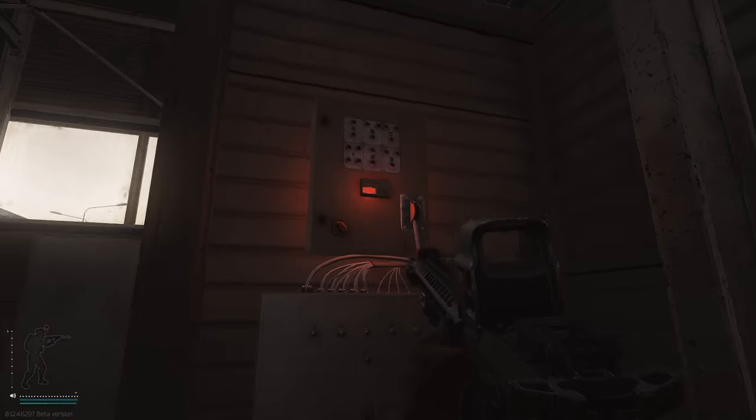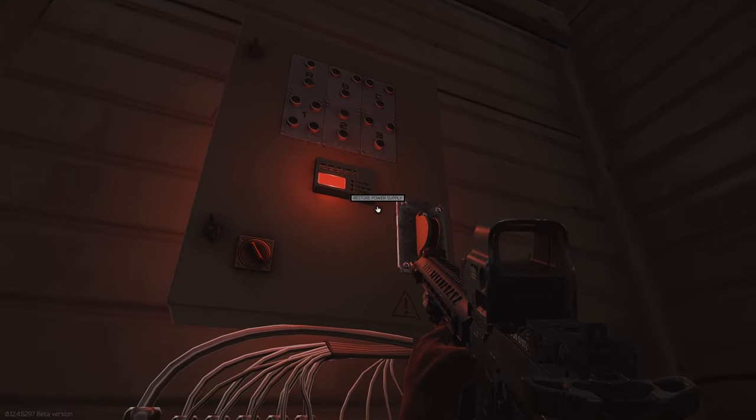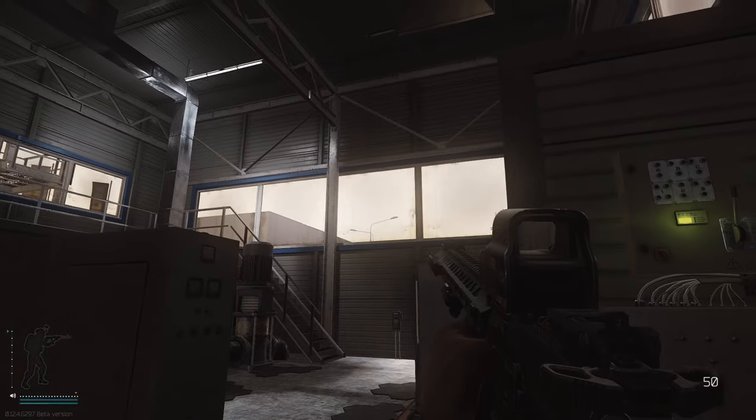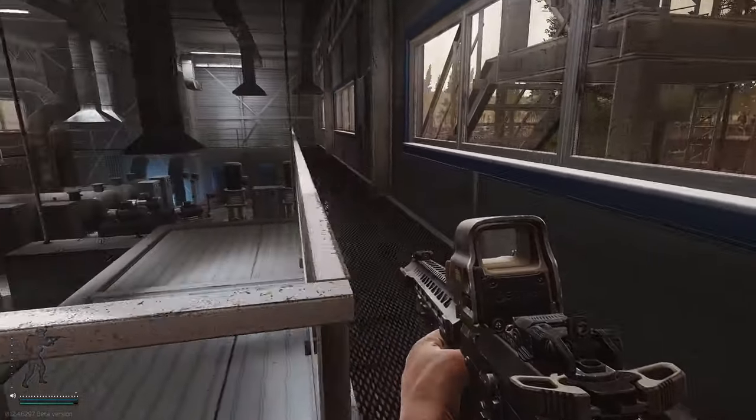if you turn to your left-hand side you'll see a panel with a red light on. If the red light is on, that means the power is off. Press F on the panel and if the light turns green, that means the power is on.